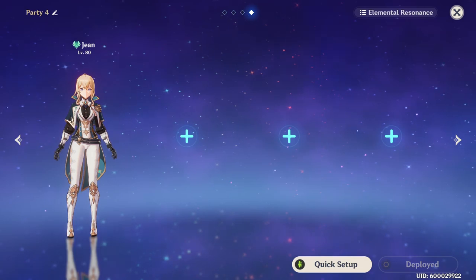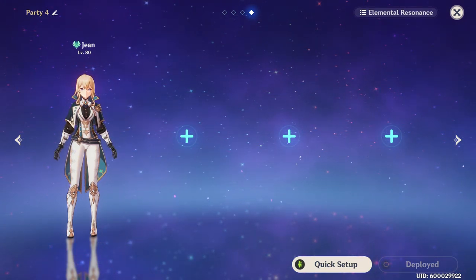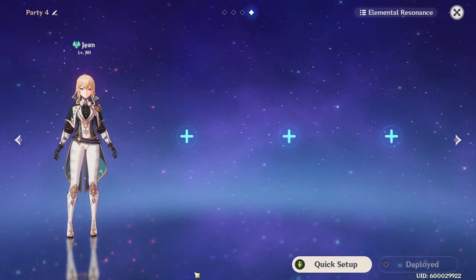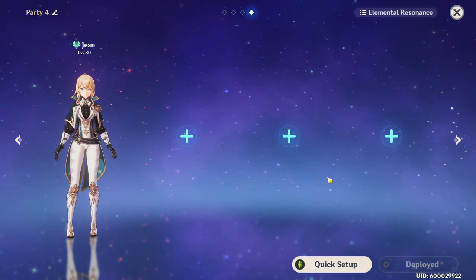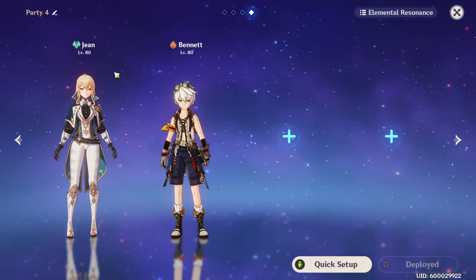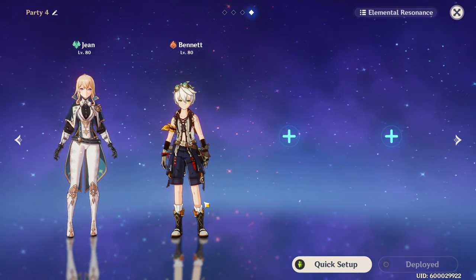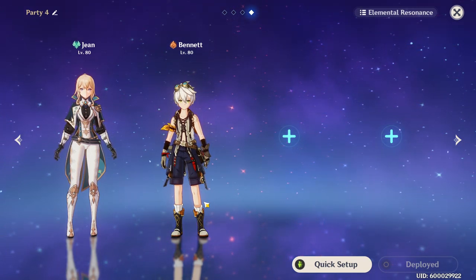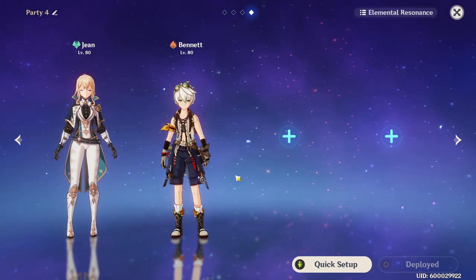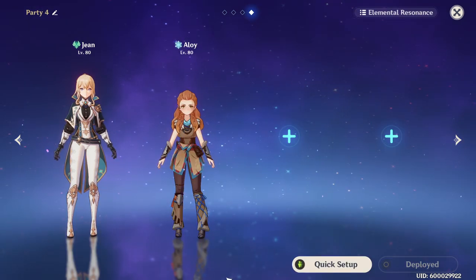Jean's team compositions are quite simple — she's fantastic on any elemental reaction-based team because she's a neutral element that can spread reactions via swirl, debuff with Viridescent Venerer, and provide heals. One of the most interesting pairings is with Bennett — their elemental bursts interact to constantly swirl the pyro from Bennett's field. This is called 'Sunfire Jean' and their combined heals are absolutely ridiculous.